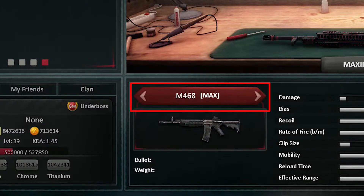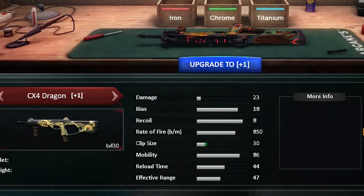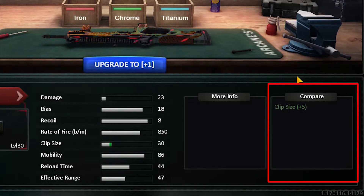To choose the weapon you want to upgrade, you should use this button. In this little window you can see the improvement that you might get if the upgrade attempt is successful.